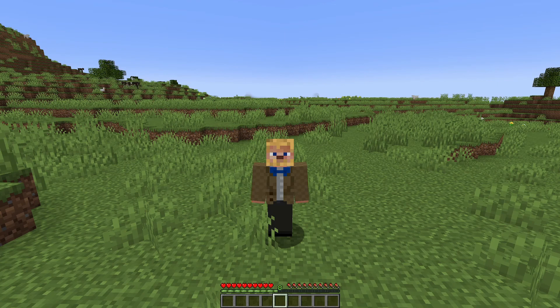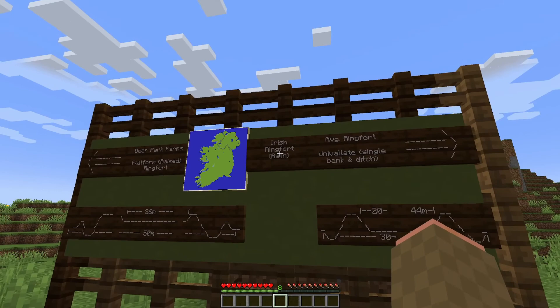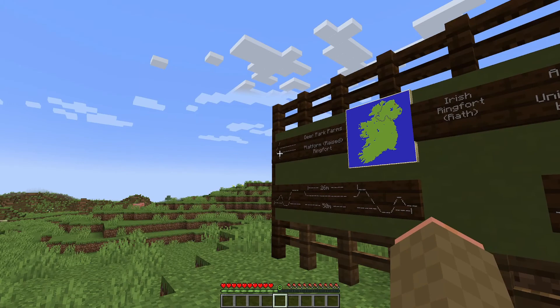Their density is such that typically standing at one ringfort, you'd be able to view anywhere from 3 to 10 other ringforts on the landscape. If we head over to the chalkboard, you can see I built out not just one but two different types of ringfort. I did this to give a couple of examples of the different types of ringforts and highlight their different features.